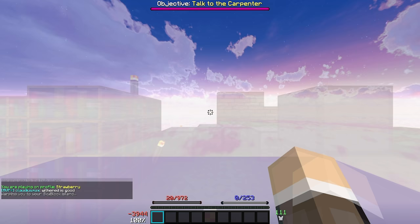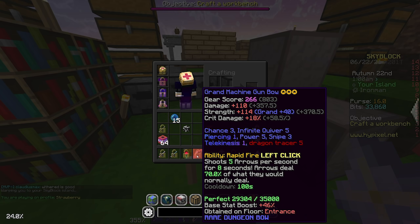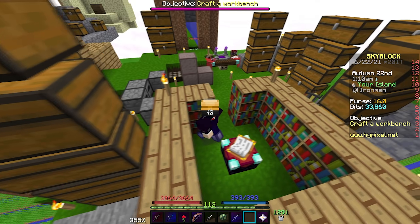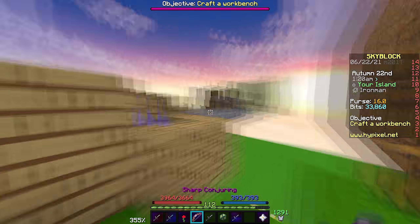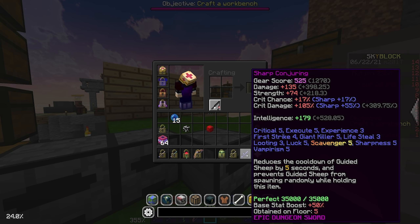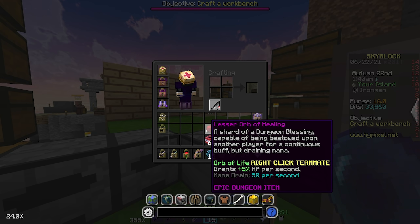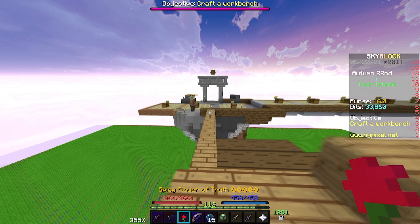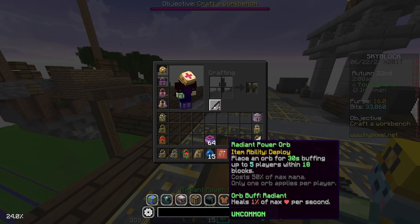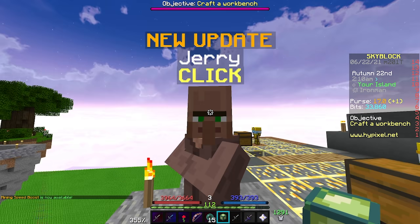I think we need to set our inventory up more properly because this dungeon orb shouldn't be in our hotbar. I also want to get a new bow - let me know in the comments what bow you think I should go after for Iron Man, since this three-star machine gun bow isn't doing much. The zombie sword is going in slot seven since I have a hotkey for it. The Fel Sword and lesser orb can stay in inventory. Let me know if I should keep the lesser orb in my hotbar or just chuck it in the void.